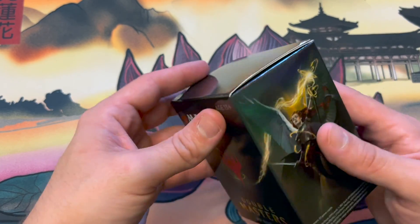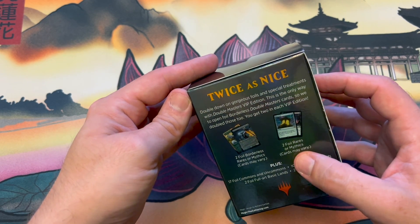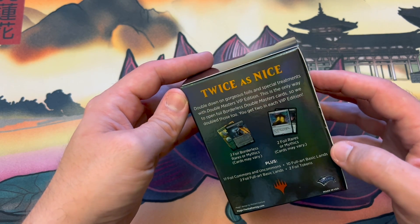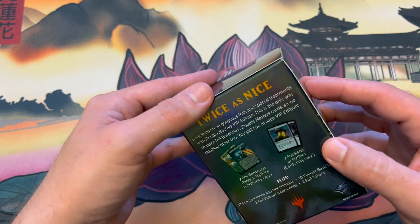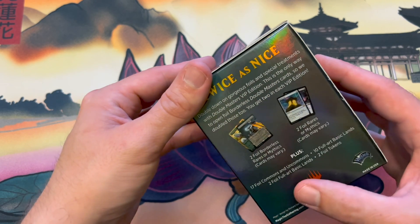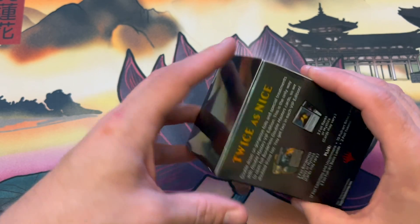This is before they had collector boxes. Double down on gorgeous foils and special treatments with Double Masters VIP edition. This is the only way to open a foil borderless Double Masters card — you get two in each VIP edition. So: 17 foils, uncommons, ten full art basic lands, two foil full art basic lands, and two foil tokens.